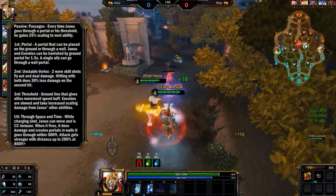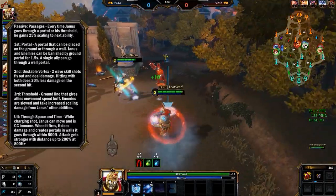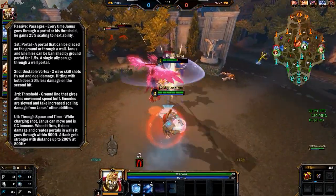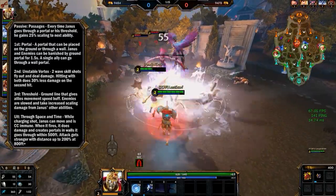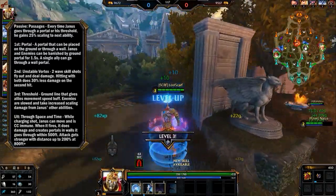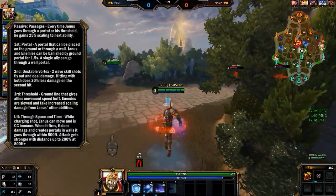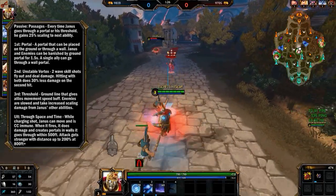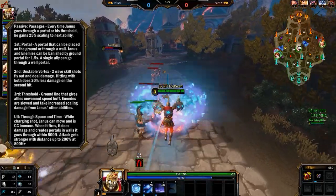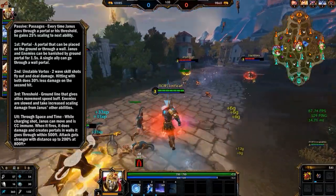And finally his ultimate, Through Space and Time. It's a skill shot that you can charge up, and during that time you move and can be CC immune. Then it fires — all walls within 500 feet get portals into them so that you and allies can go through, and it's not single use. It does a lot of damage, up to 200% scaling dependent on distance up to 800 feet, and it goes all the way to the other end of the map. 800 feet is the max for the damage.